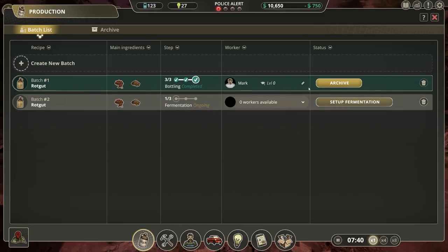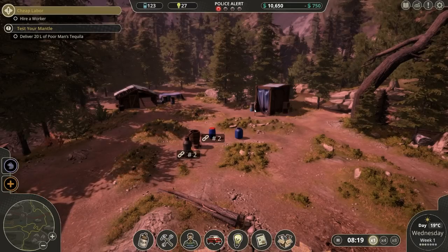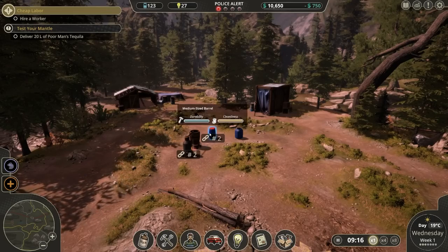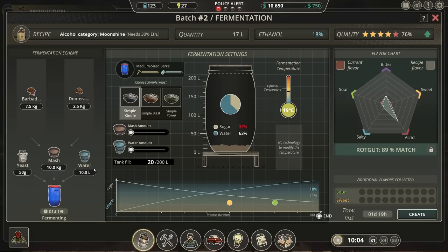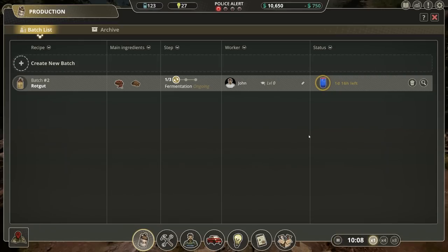Why is nobody available? One guy is in the process of — one of the guys is busy driving across the countryside, I get that. What's the other guy doing? You're available. Set up the fermentation process. Let's go again — pretty much the same sort of recipe, 17% sugar give or take. We'll bring the recipe match to 100%. Beautiful. Let's start the process.